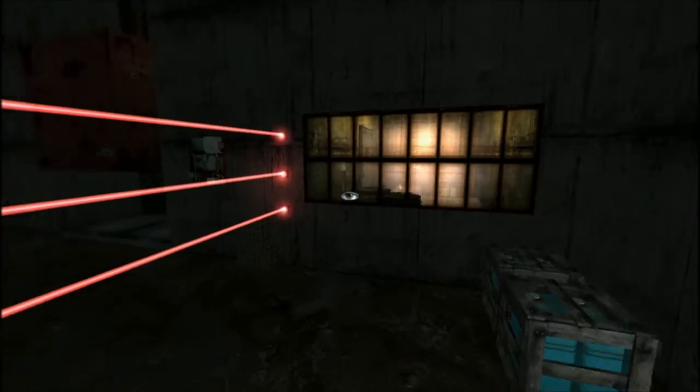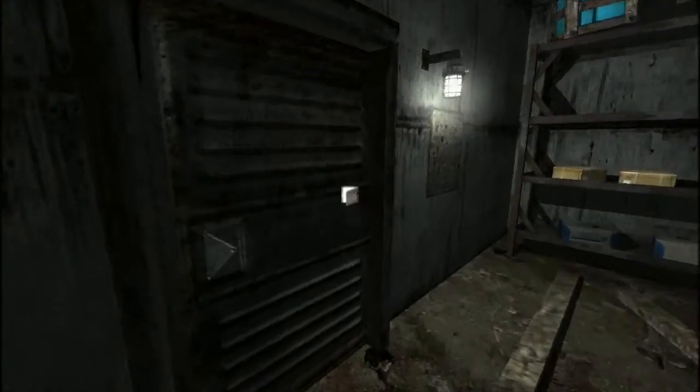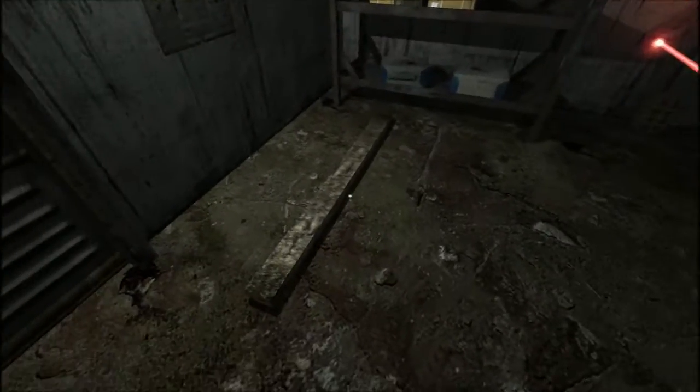Hello guys, Kanem here, bringing you episode 6 of my Penumbra walkthrough. We left off just coming into the storage room, where we meet loads of jumping puzzles and a zombie in a minute.